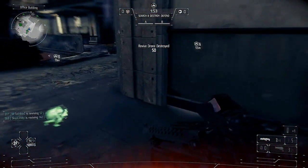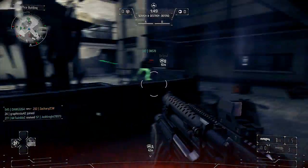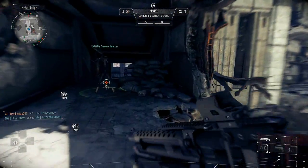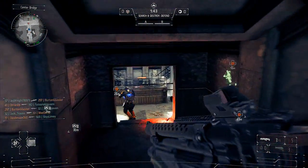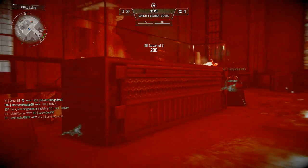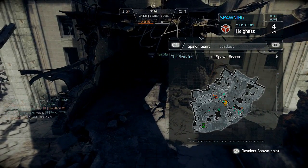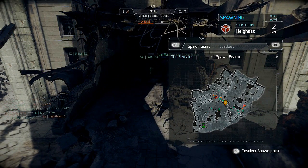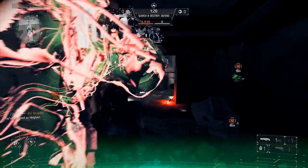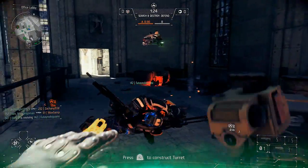I really like the support class. The support class is basically the backbone to any good team. In a lot of cases I'm just going to go back and forth, get my kills here and there, but what I'm focusing on is the tactical placement of either a spawn beacon, ground placement turret, or I'm looking for any opportunities to revive my fallen teammates.